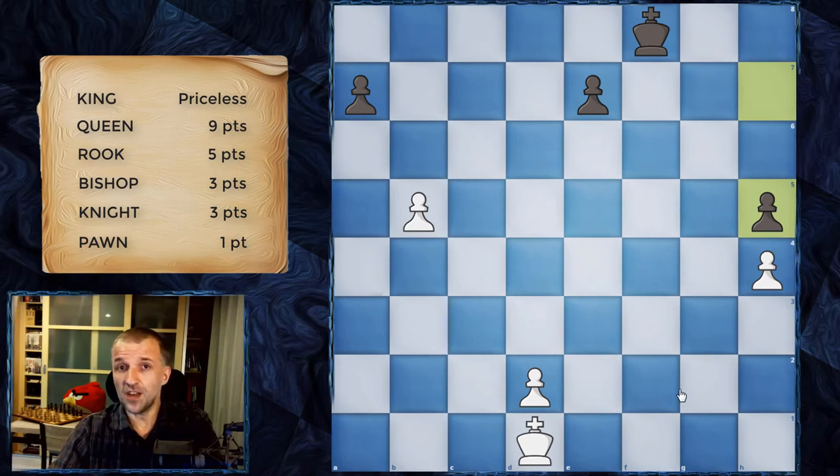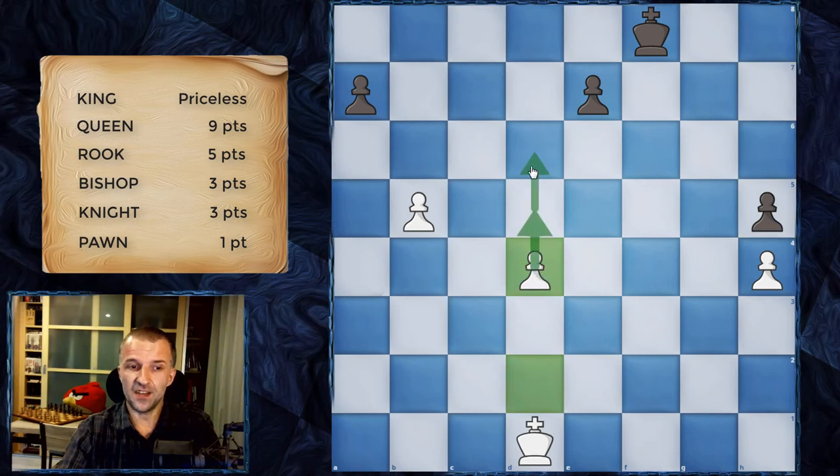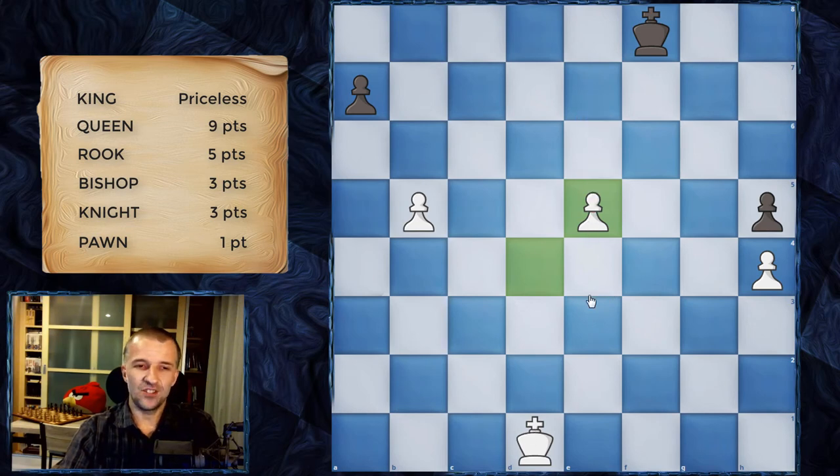It might seem like all the pawns would get stuck in the center and the game would end. However, pawns also control the squares on the diagonal. So if an opposing piece is on the diagonal square, the pawn can capture it — that's how pawn captures work in chess. The pawn stays on the square it captured and continues forward. So it was the d-pawn and now it becomes the e-pawn.